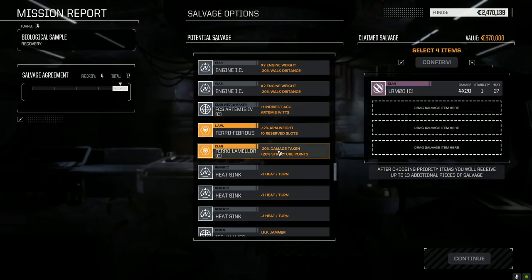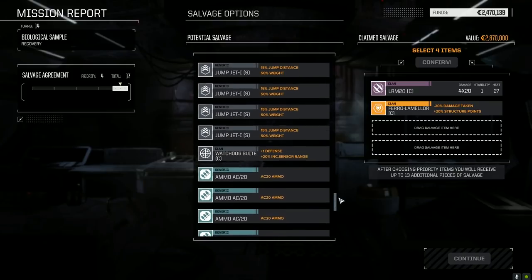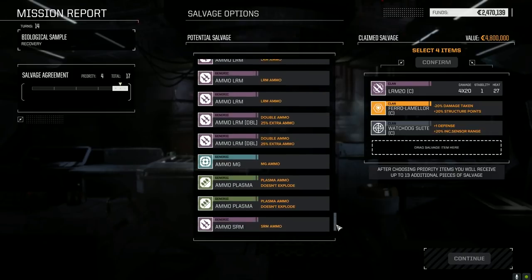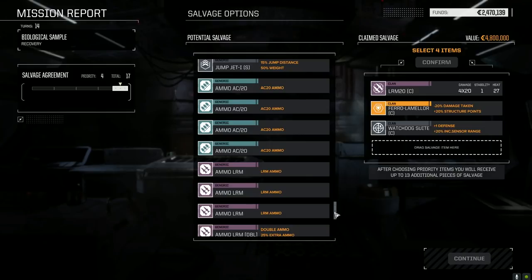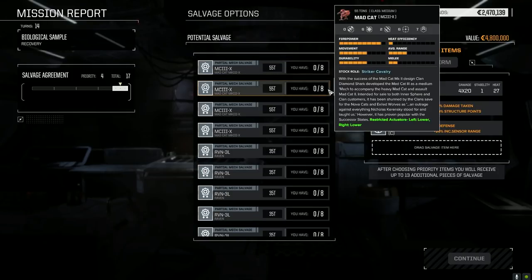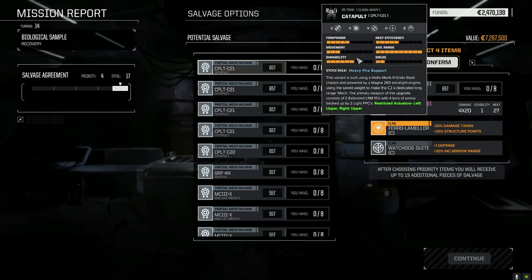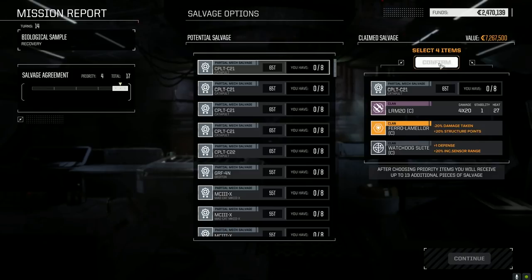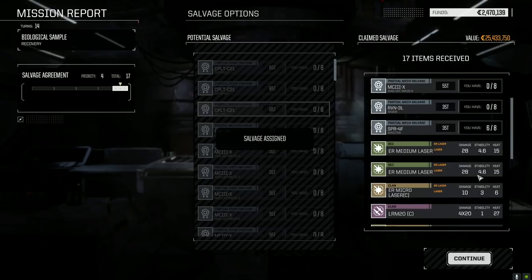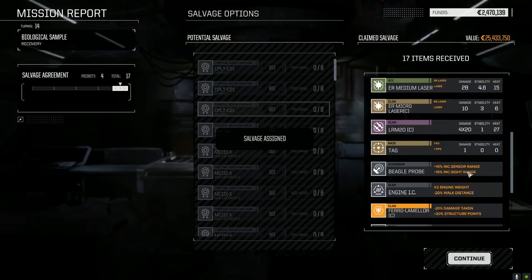Fire control system Artemis clan, feral lamellar - let's take that. Watchdog sweet - clan plus one defense, only one and a half tons, we'll take that. LRM doubles we don't need. Let's grab a couple Catapult parts - Mad Cat X is kind of nice but we encounter Catapults much more often. Raven, Specter parts - oh we're close to getting a new Specter. Micro laser, Beagle probe, IC engine - some stuff to sell, some to keep.